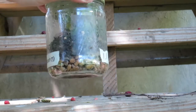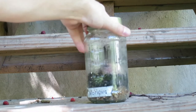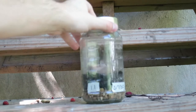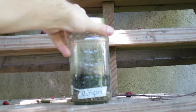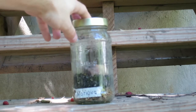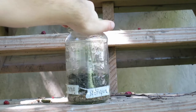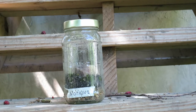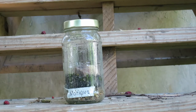Maybe algae can survive on that rock we put in this one. In the 'nothing' terrarium, all we have is a little bit of algae in the base. There had been some sprouts but they don't seem to have come back, and the rock covers most everything else so anything in the middle probably can't grow. Lesson learned: don't cover all of the soil that could grow life with a rock.